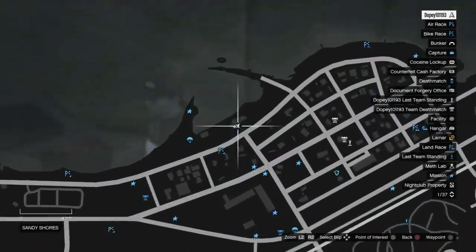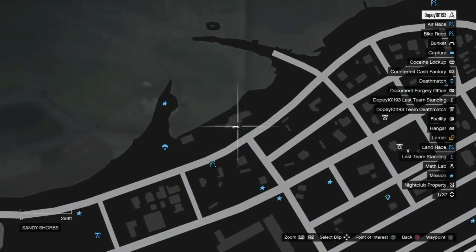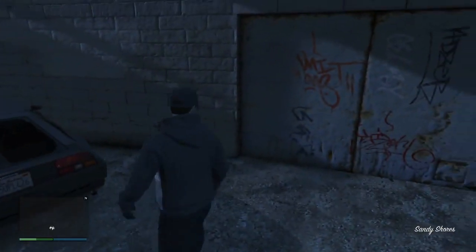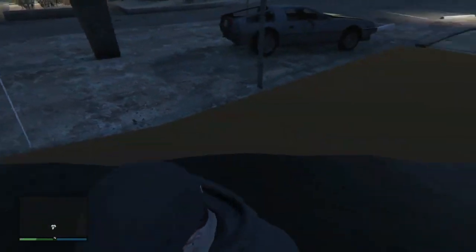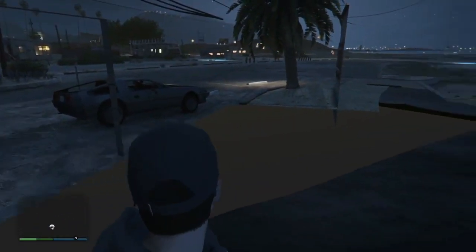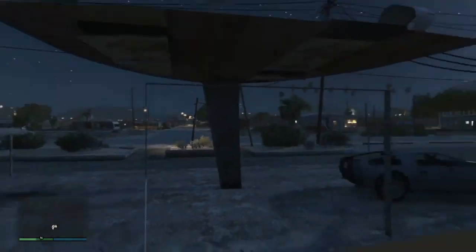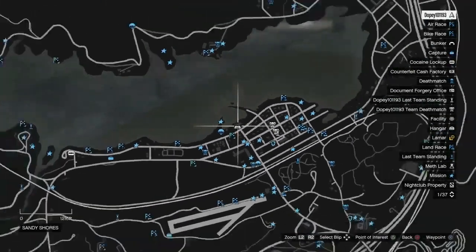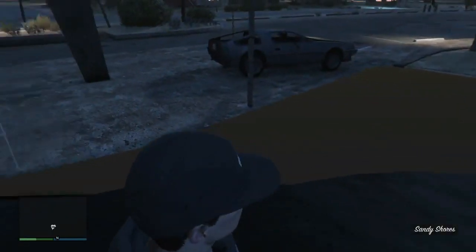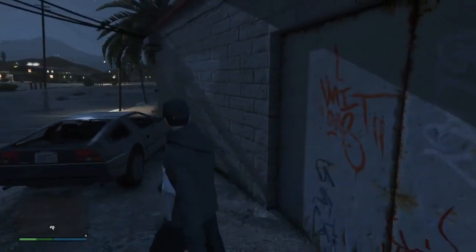Right here this one is actually pretty easy — over here at Sandy Shores, right on the edge by the river. Since it's not a lake it's not completely sealed; there's a river that runs through it. Just walk through the front door and boom, you're in a wall breach just like that. Another good one to use.